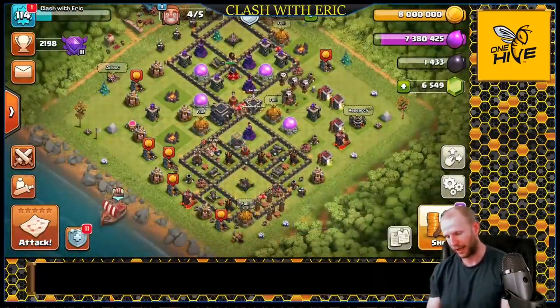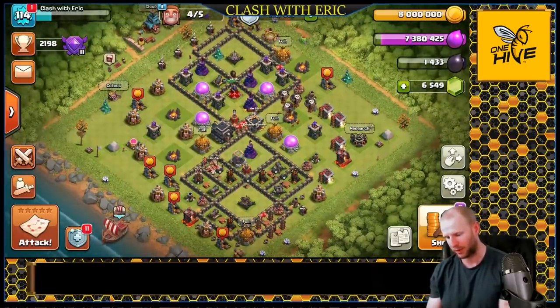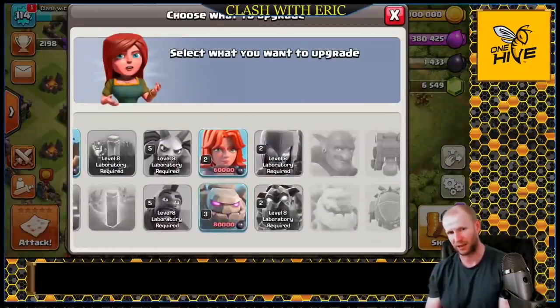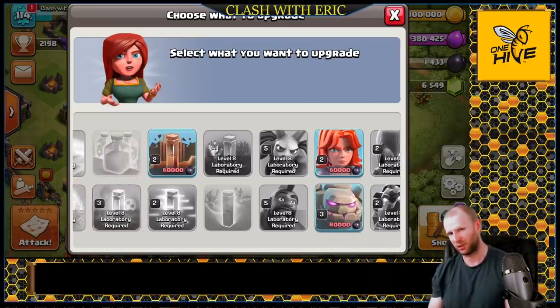Level 30 king and queen - 100% max town hall nine! I don't know if I'm going to be moving on for a while. I have a little bit more research to finish up and I don't have a reason to go to town hall ten at the moment because I want to stay at town hall nine to provide you guys more content for town hall nine. We'll finish up the research and just chill here for a while.